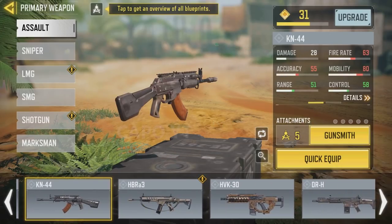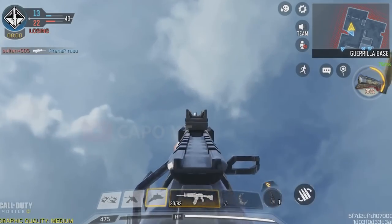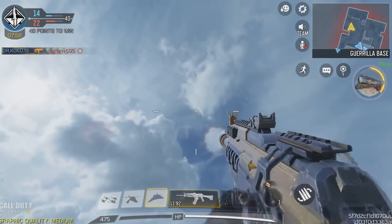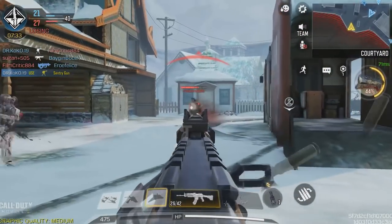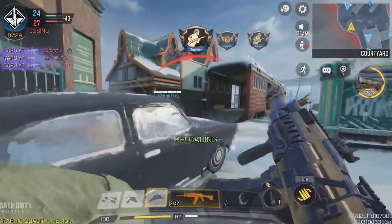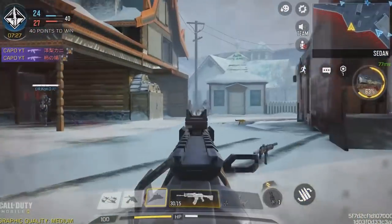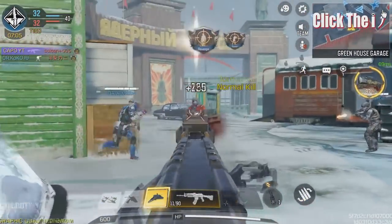Almost all the KN44 skins have the same iron sight, and that is really depressing. However, there is one skin that has a different iron sight, which is the KN44 Black and Gold. This iron sight is very comfortable compared to the others. I'm not saying the KN44 iron sight is bad, but just by comparing all the other skins, I think the Black and Gold is the best skin out of them all.